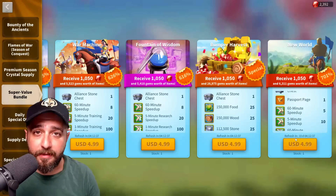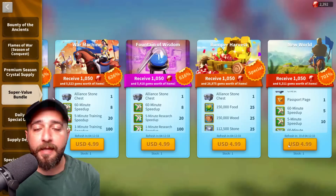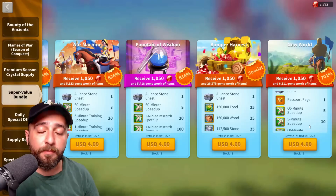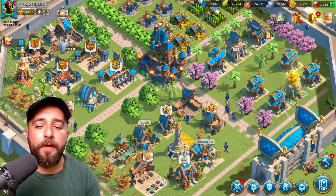Call it a day and stop buying those two, then next month do it again and again, so that you can save three passport pages from this bundle every single month — if you want the absolute best value. But of course there is also a free-to-play way that you can purchase passports, which is with alliance coins.